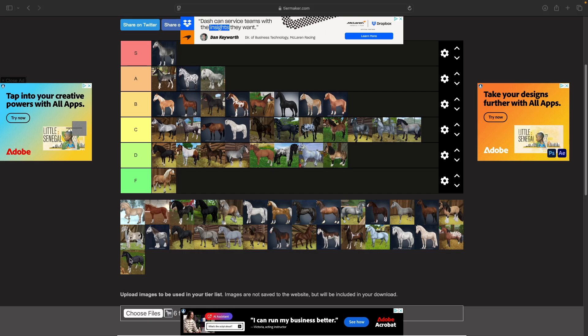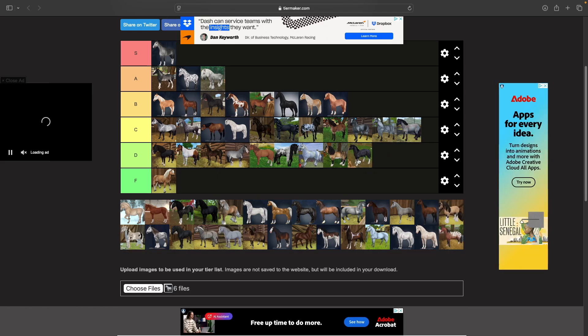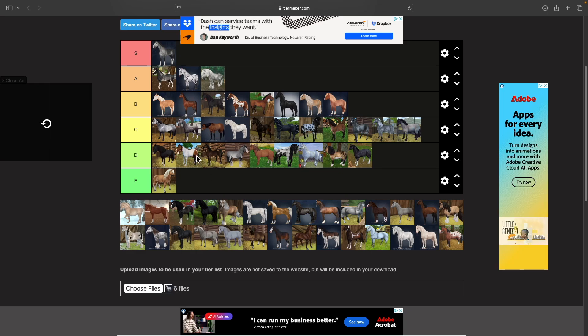Then we have the Jorvik Warmbloods. I actually have a couple of these. It's a very standard model — all our starter horses look like this. I don't think he goes in C tier. I also need to rework D tier a bit because some of these deserve F instead.